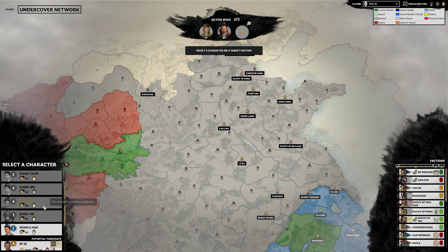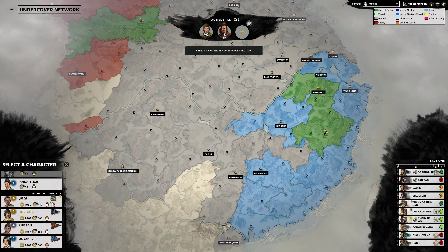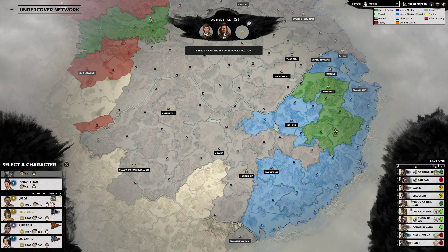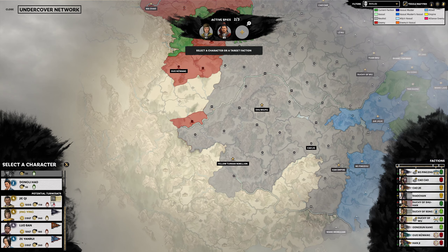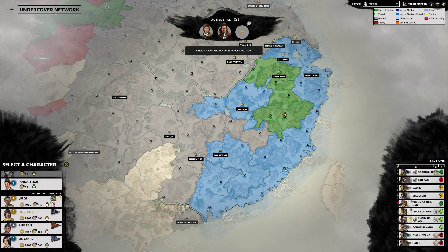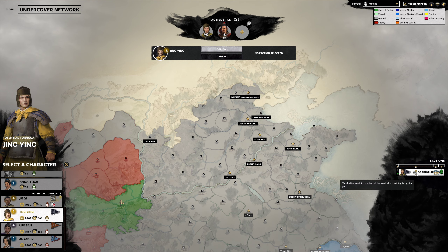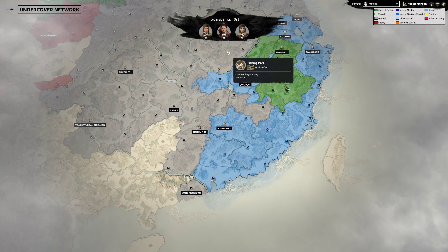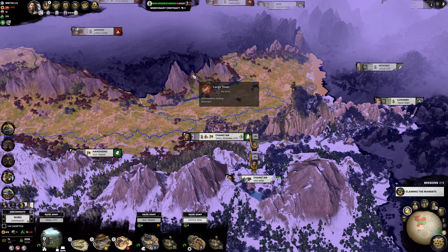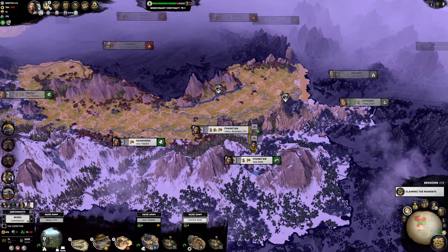We can do another spy too. We have another legendary character here who's part of Bo Ping Jiu. We're going to deploy a spy against Bo Ping Jiu and Cao Cao. That cost us a pretty penny and now we've gone slightly negative with our income - not the end of the world.